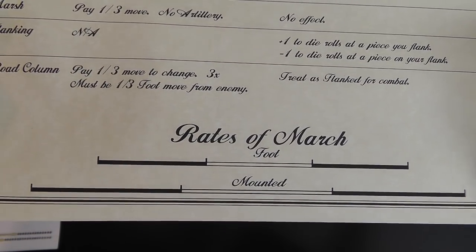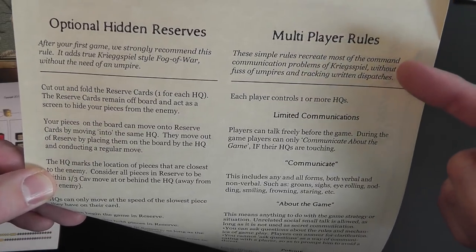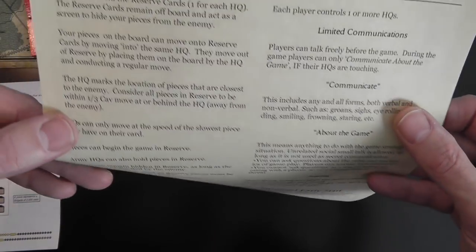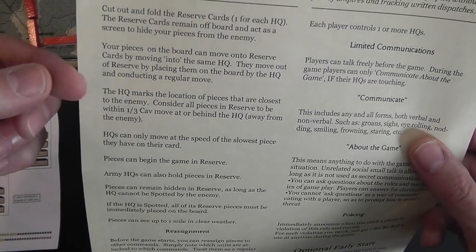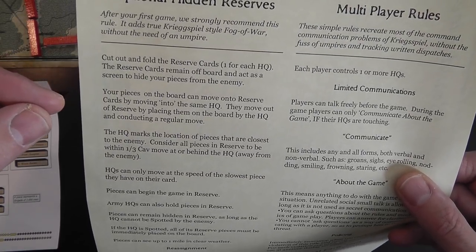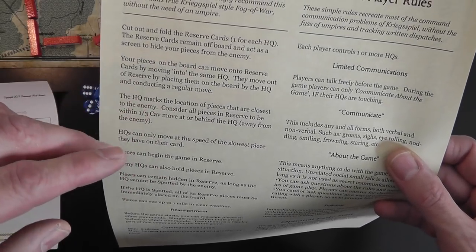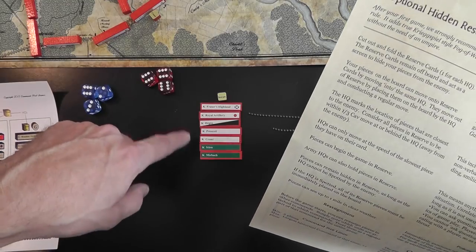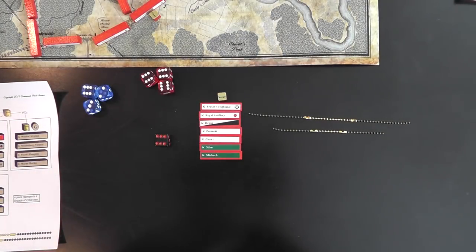The flip side of the reference card is cool — it has the optional rules and multiplayer rules. Multiplayer rules deal with limited communications: what you can talk about while playing and penalties if you break those. The optional hidden rules, which they suggest using after learning the game, let you have your commanders on the board but keep reserves hidden behind a blind. It also allows you to play non-historically, mixing units however you want rather than keeping the historical groupings like all of Cornwallis's or Kempf's men together.